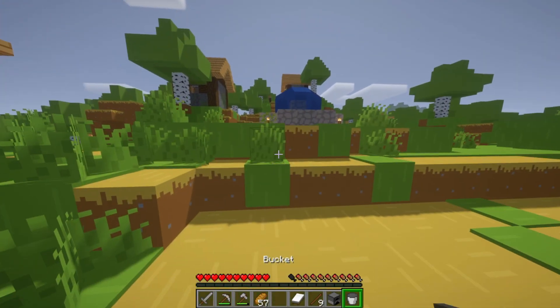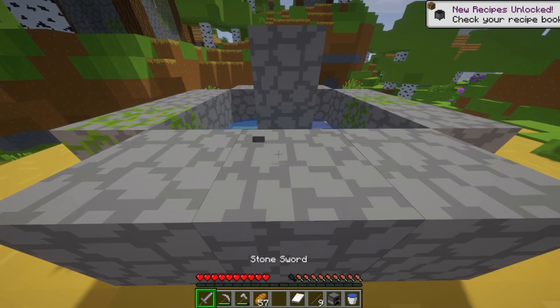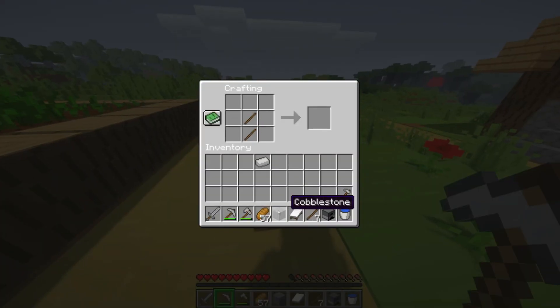I can use water from the fountain. Sorry, village, about that. There — now we can make a shovel.